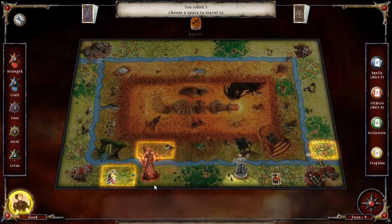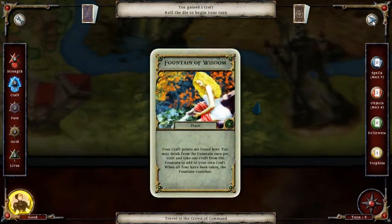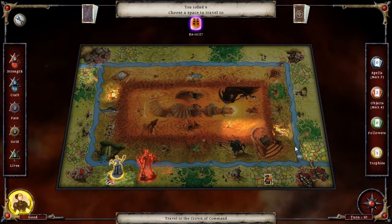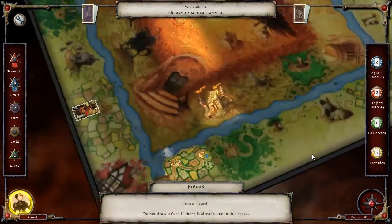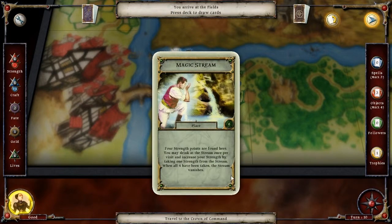I like to just carry them around. Extra craft — all right, cool! That's gonna make it much faster to hit the crown of command. There's nothing over there I really want. Come over here — Magical Stream! It's the same thing as the other fountain we have, only this one gives extra strength, which I am cool with.